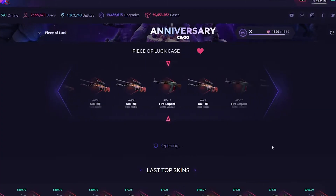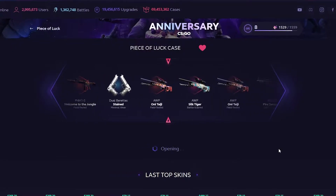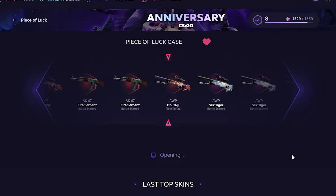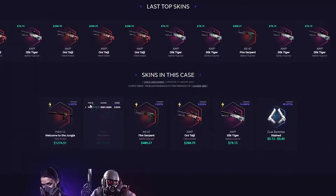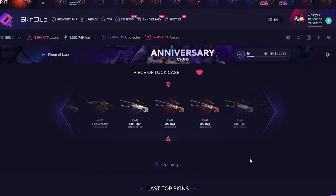Let's go over and do the Piece of Luck case. The Silk Tiger is so dirt cheap now — I remember when it first came out it used to be $300 and now it's $79 for battle-scarred. Oh my god, Onitaji $300 — well, $260, same thing. We'll take that! I thought we were getting the Fire Serpent for a second. Thank god we opened that. We'll go one more because we're already at $800.